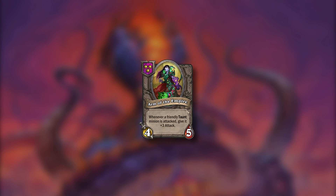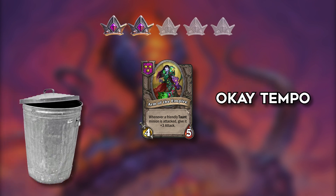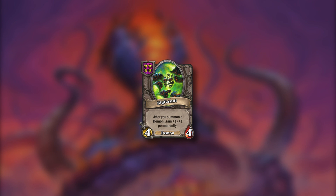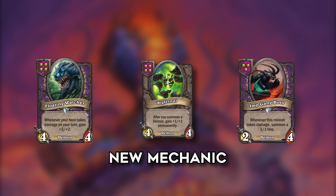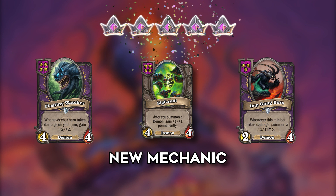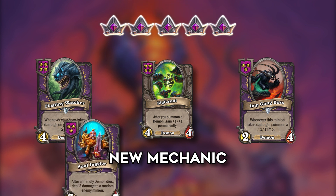Arm of the Empire is a 4/5 on tier 3 that gives a friendly taunt minion plus 3 attack whenever it's attacked. Trash but okay tempo play. 2 points. Dekferno is a tier 4 4/4 demon that gets plus 1 plus 1 permanently when you summon a demon - including during combat, which is a completely new mechanic. This card is huge, maybe even a better Watcher. Now Imp-Gang Boss might actually get to see some play as the 1/1s will buff this guy. 5 points. This will single-handedly push demons to tier 1 and works pretty well with juggler boards.